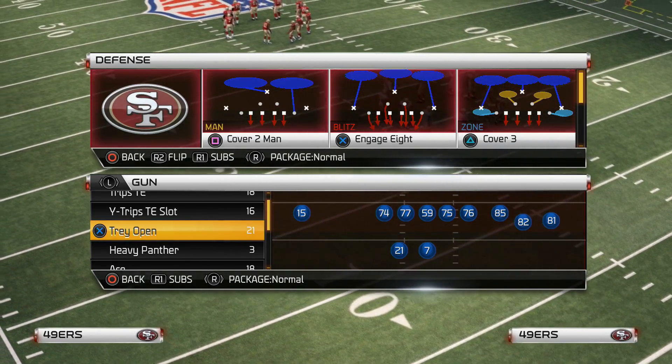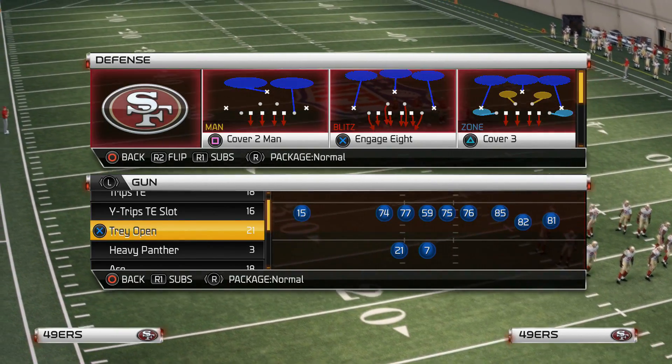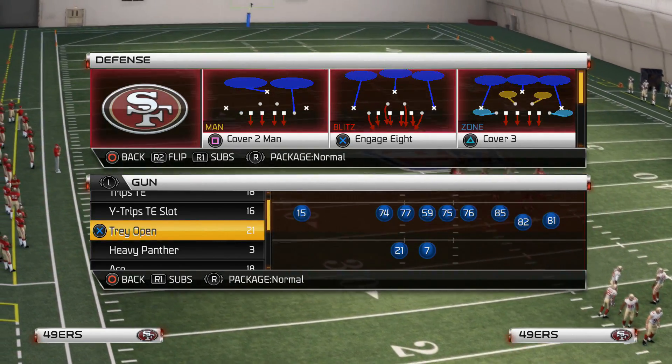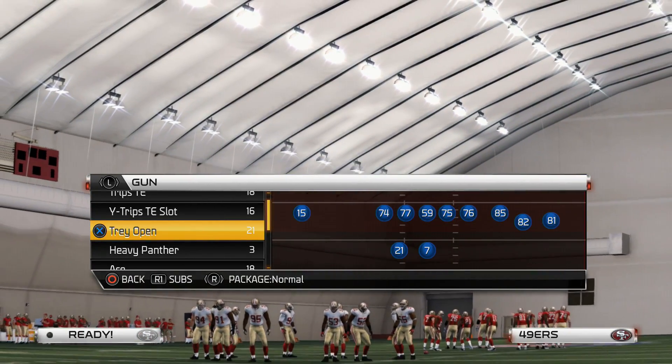The 4-4 split is a really nice defense to stop the run as well. It has really good coverage that you can mix up — with this defense it's gonna be max coverage at the same time, while sending a nice edge blitz. You can stop the run as well. So let's go ahead and get started.